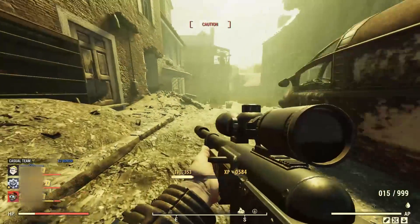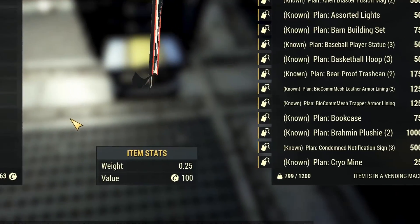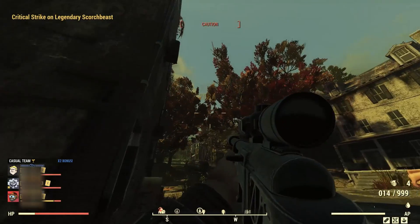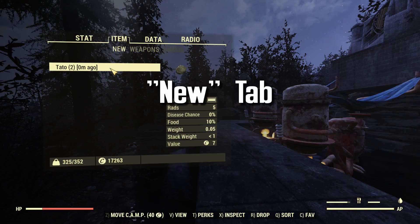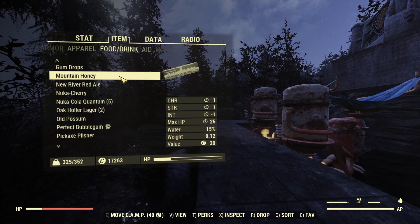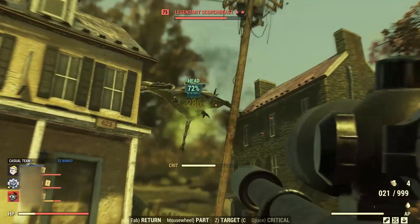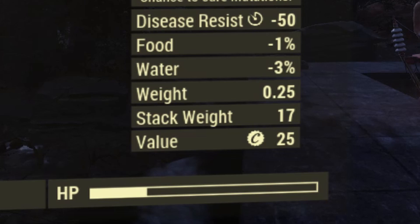First is the news that everyone has been waiting for: the stash limit increase from 800 to 1,200 pounds. Thanks for enabling my hoarding habits, Bethesda. There are also new tabs in the Pip-Boy inventory — the new tab, armor tab, and the food and drink tab — which will supposedly make it easier to rummage around and find things, like differentiating between chems, food, and drink. Stack weight is also going to be implemented to show the total weight of a stack of items as well as the base weight of the item.